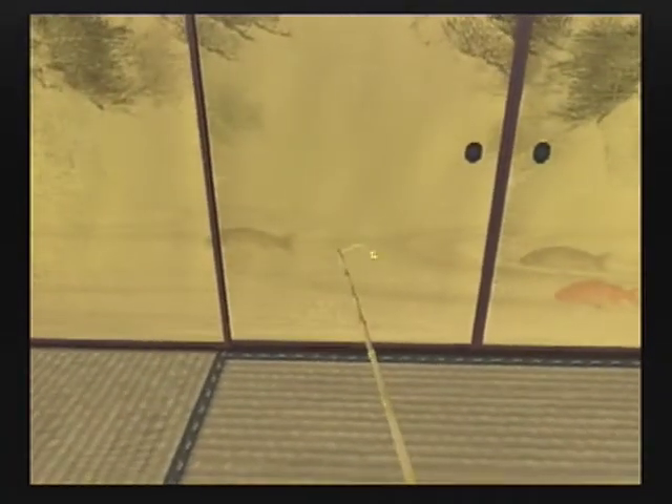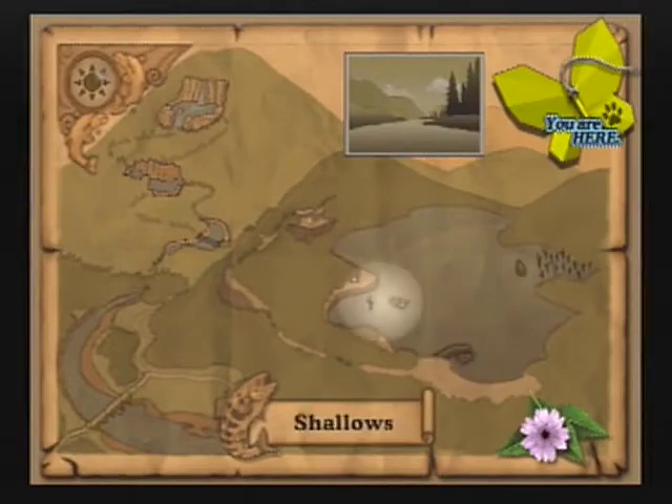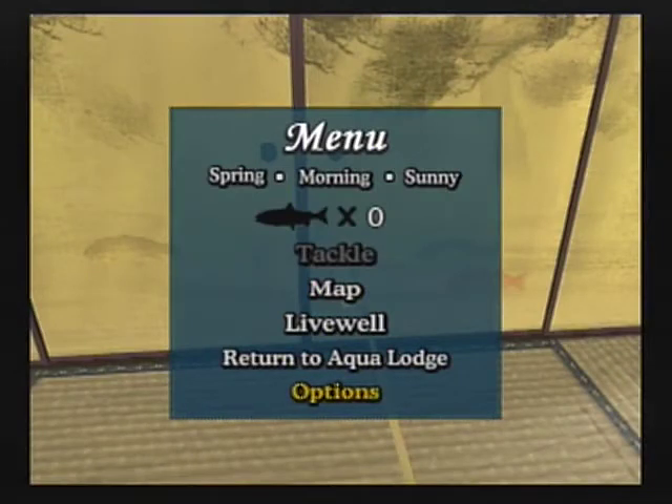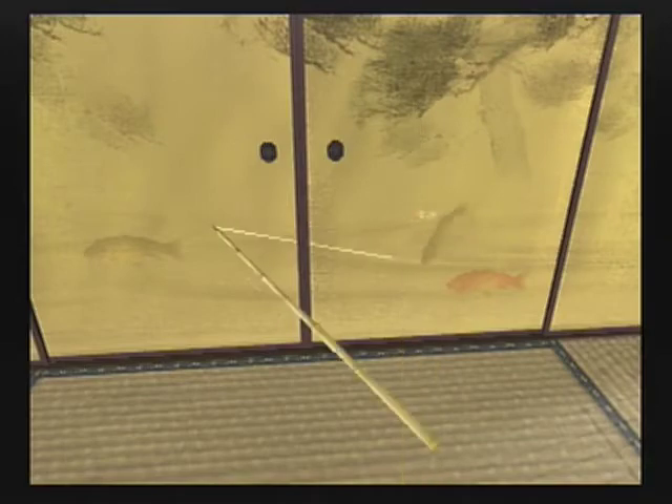We are in what looks like a Japanese room with the woven carpet and the decorative paper walls. It says 'You are here,' and there's just a paper butterfly. There are decorative paper walls and sliding doors popular in many Japanese buildings. But we can actually cast into the wall — we cast into the wall and hooked these fish that are painted on the wall. It looks like decorative painted koi fish that we have hooked. This is a pretty high concept bonus area. It uses the same music as the Salmon River.